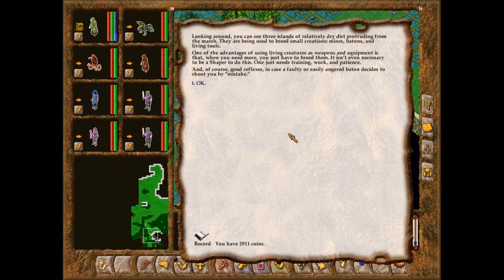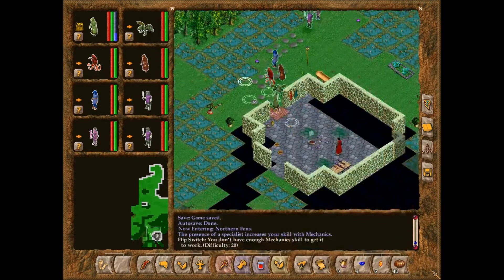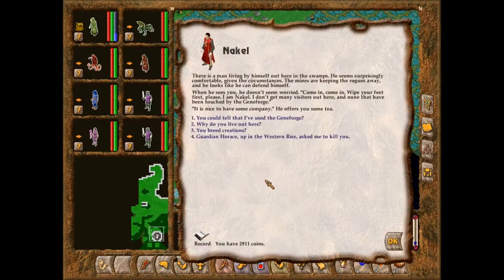Looking around, you can see three islands of relatively dry dirt protruding from the marsh. They are being used to breed small creations — mines, batons, and living tools. One of the advantages of using living creatures as weapons and equipment is that when you need more, you just have to breed them; it isn't even necessary to be a Shaper. One just needs training, work, patience, and good reflexes in case a faulty baton decides to shoot you by mistake. There is a man living by himself out here in the swamps. He seems surprisingly comfortable — the mines are keeping the rogues away and he looks like he can defend himself.